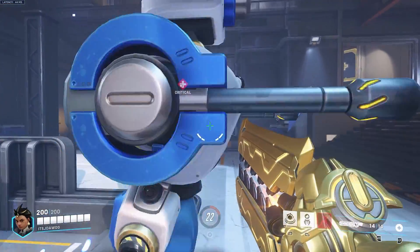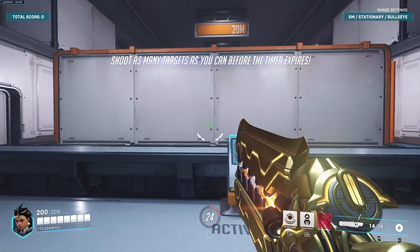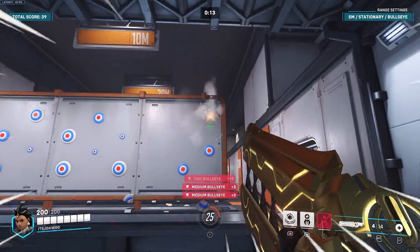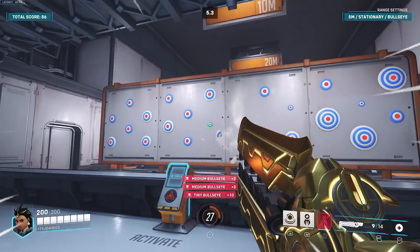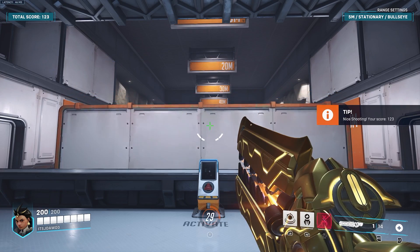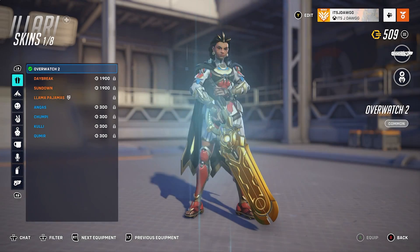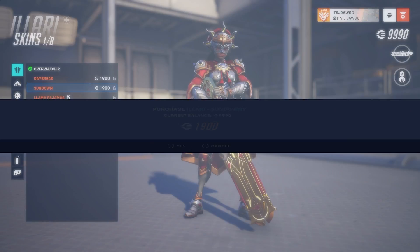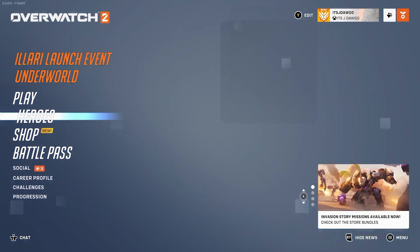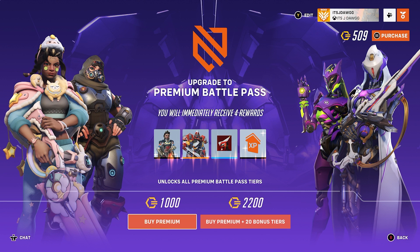Hang on, this looks different — it's a good job I looked over here. Is this like a proper practice range? Right, let's have a look. There we go — score 123 apparently. High range setting — you can do all sorts of stuff in there. I think what I'm going to do is buy a skin for her. I do like that one, so yeah, we'll buy this one. I need to buy the battle pass as well. I have 500 points so it's going to cost me a fiver, and that should update in a second.